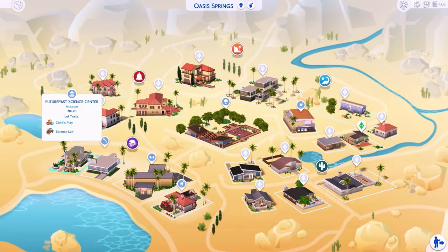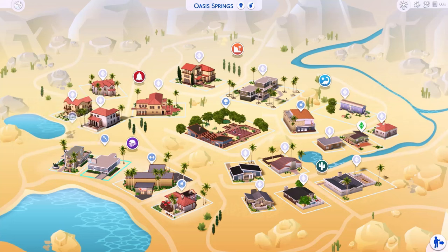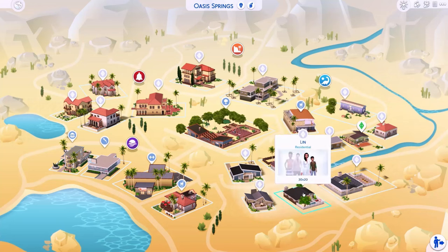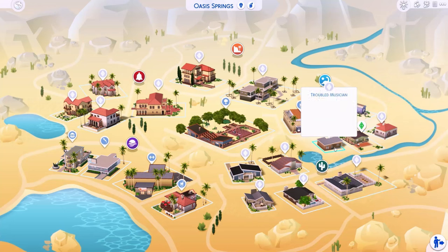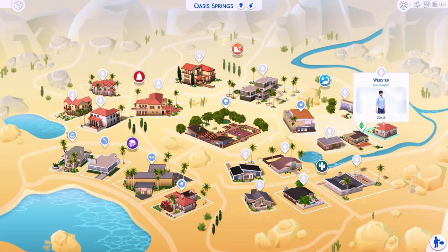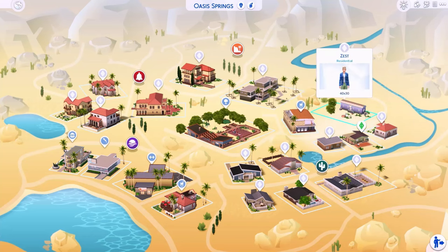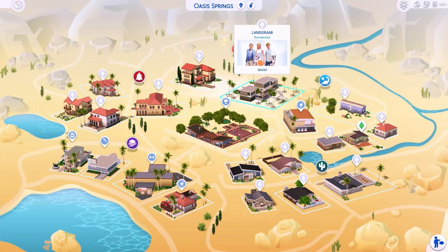There's a science centre which is so cool. The Rattlesnake bar in my base game always glitches out for me — I can never interact with anybody — so hopefully that works. It might be to do with the lot, so if she's renovated it maybe it'll work now. And this is the Oasis Springs Dust Bowl, which is another bar that sounds pretty cool.